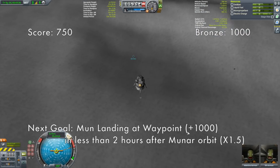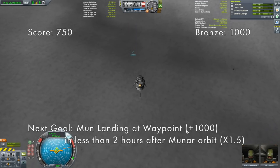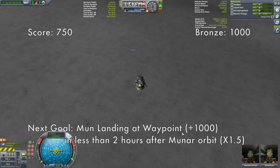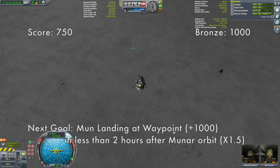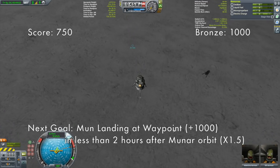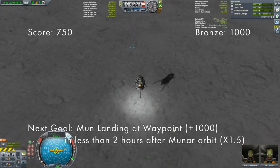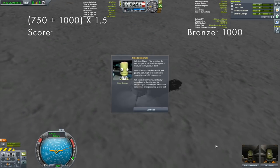This thing has a ton of delta-V because it's such a small vessel. I should slow down and get close. Remember, with no save points, if I mess this up, that's it. I think I'm good. There we go — SAS off — we are down! Time to moonwalk.